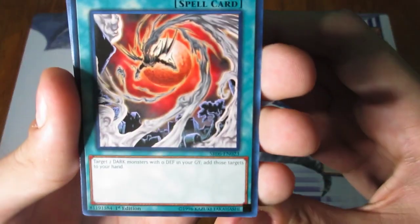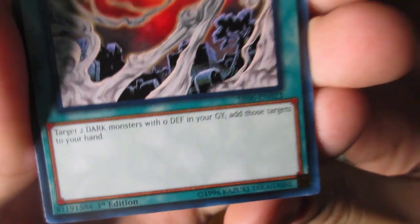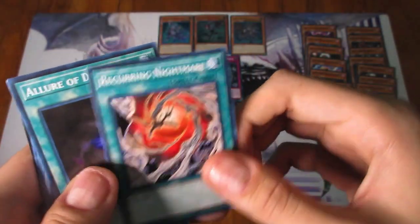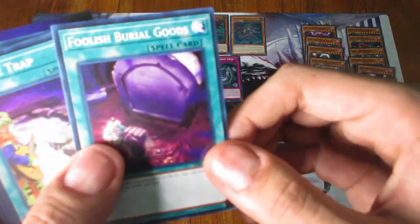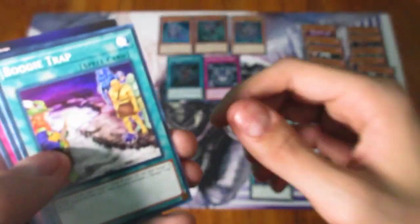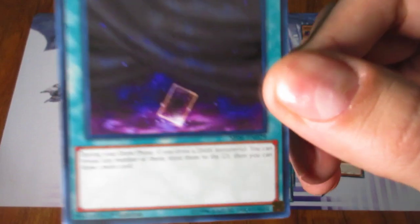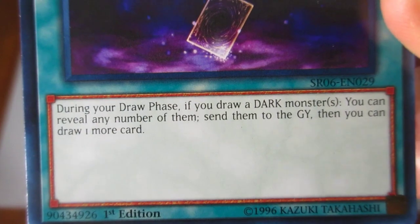Moving on to the spells. Recurring Nightmare — this one targets two dark monsters with zero defense from your graveyard and adds those targets to your hand. That thing can actually be pretty good because you are going plus off of that, so that's pretty useful. Flirt of Darkness — great card right there, definitely a good one to have. Hand Destruction. Foolish Burial — this one's for Spell and Traps, I believe. Boogie Trap. Fires of Doomsday — pretty good token generator. Veil of Darkness — during your draw phase, if you draw a dark monster, you can reveal any number of them, send them to the graveyard, then draw one more card. Cool.